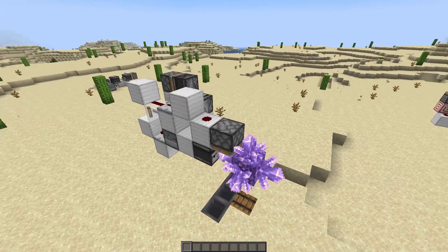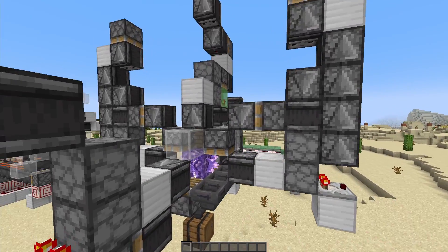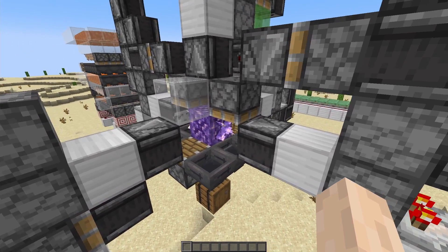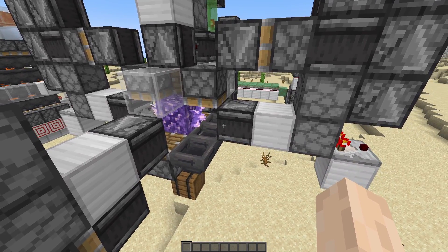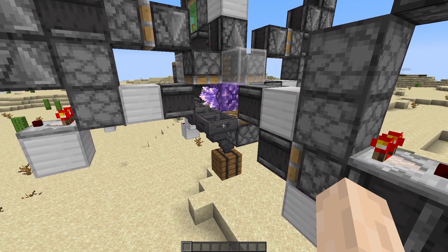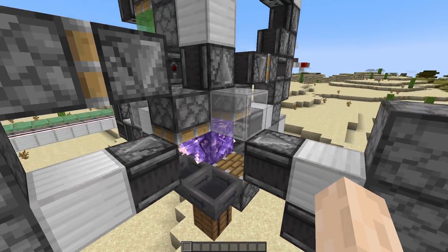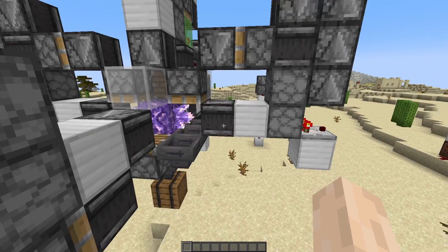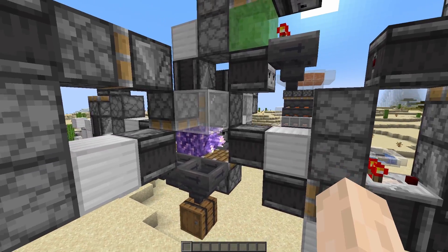And it works better than this one, even. Because as you can see, this one got stuck. With this system, it almost never gets stuck — just when the shard grows in less than a tick, then the observer doesn't detect it. But that happens once in a while. It's more probable that it keeps running for a long time than it gets stuck. It has a counter — a singular counter — for each side of the budding amethyst, so it works individually, independently.